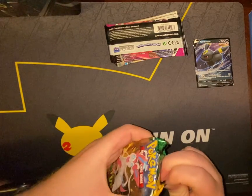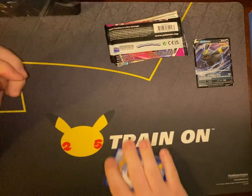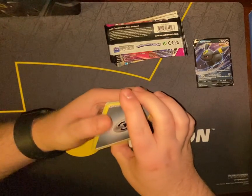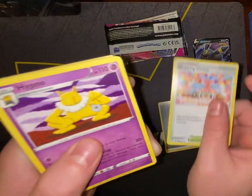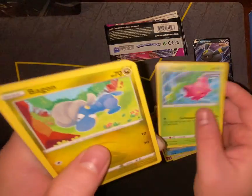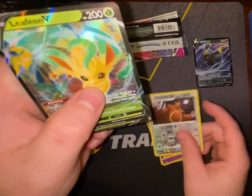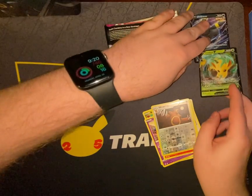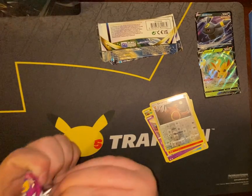Evolving Skies — it's got the Sylveon on the front. I think it's fitting to have Evolving Skies in there; I mean, there are Eeveelutions throughout. You'll find a couple of Eeveelutions in Fusion Strike as well. We've got a Steel Energy, Shopping Center, Hypno, Fletchinder, Tentacool, Hoppip, Bagon, Wobbuffet, Litleo, Ursaring, and Leafeon. Cool — welcome to the Eeveelution gang of the theme of the evening.